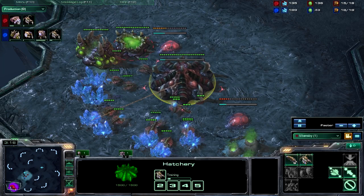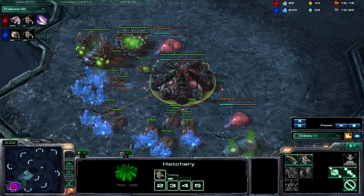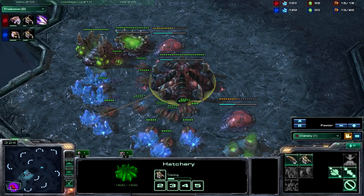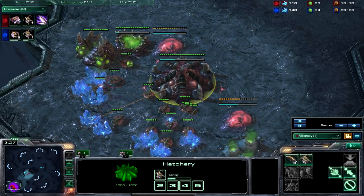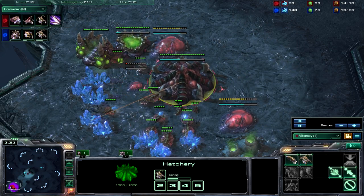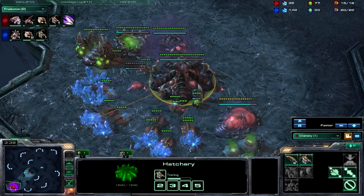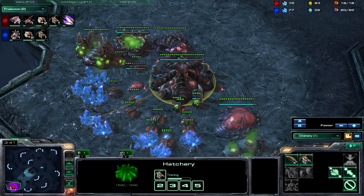As you can see here, we're going to be dropping a 14 or 15 double evolution chamber so you can get your two upgrades at the same time. This is an adaptation of the one-zero speedling build and will counter that build pretty well. It's a nice all-around strategy that you can use on ladder.